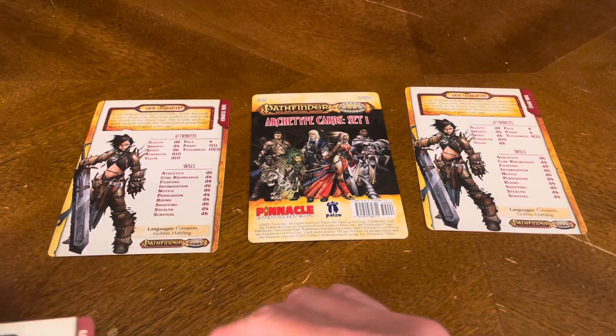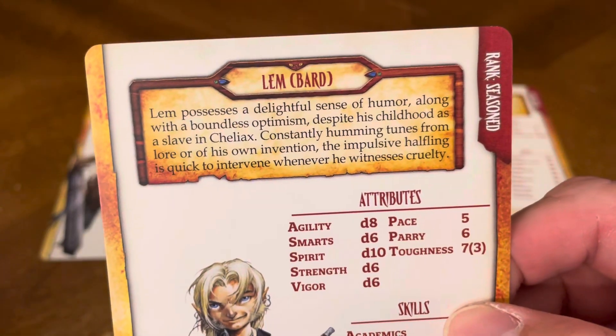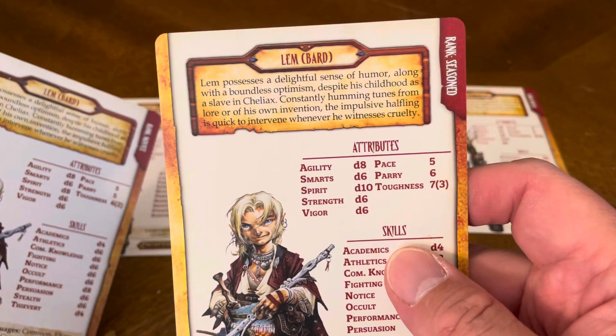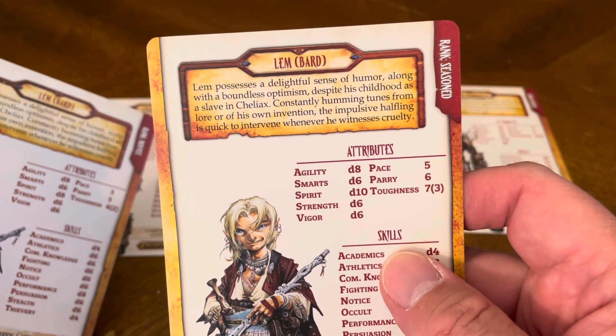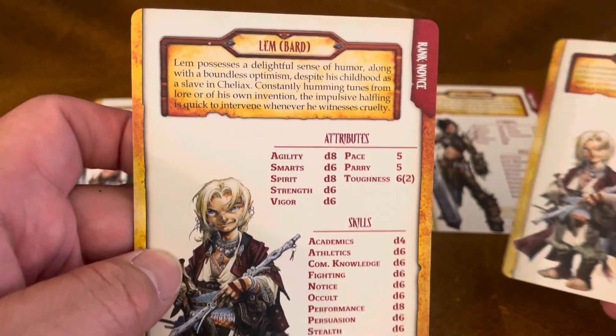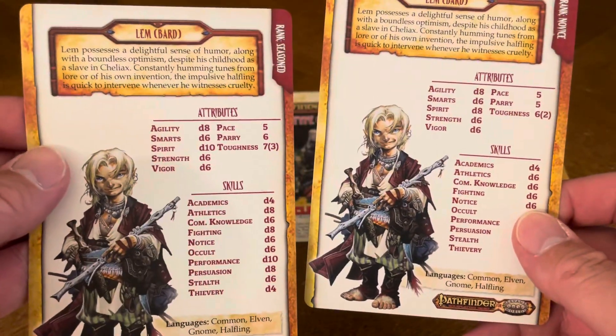Then you have Lem, who's a bard. All the cards are set up the same way, so I'm not going to read through everything, but you get the general gist. You have the seasoned card, rank seasoned, and then you have the Lem novice card. Novice and seasoned.